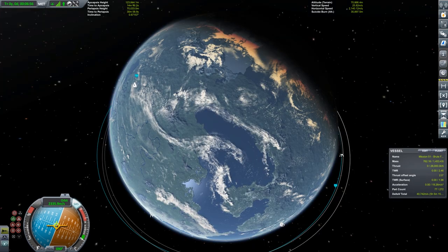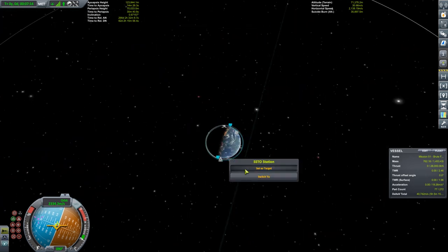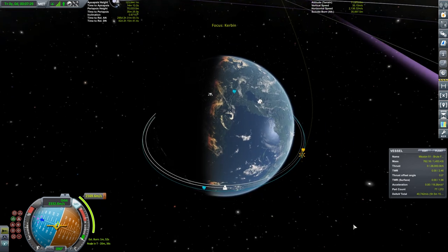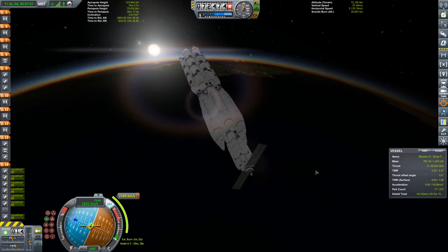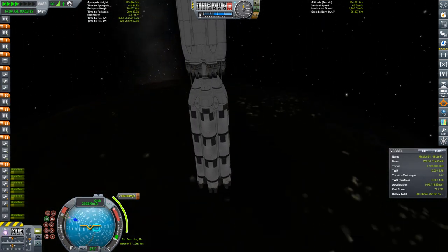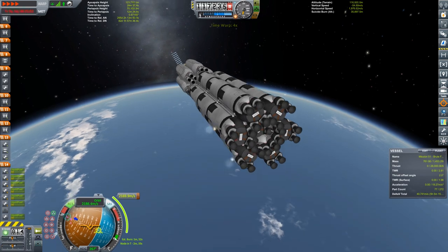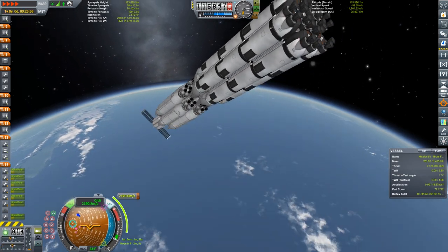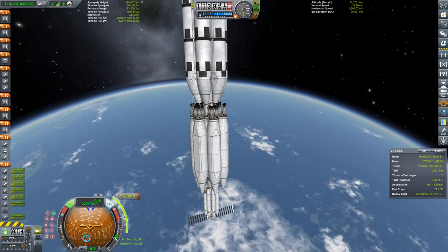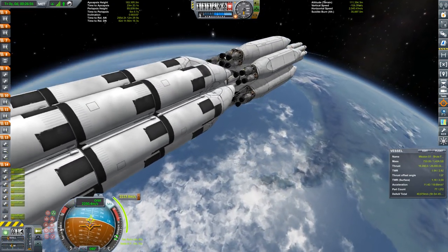Ted Frye Kerman is in a retrograde solar orbit in between Eve and Kerbin. What that means is we first need to reverse all of Kerbin's orbital velocity. Kerbin alone orbits the sun at almost 9,300 meters per second. We need to basically completely flip that orbit — first remove that 9,300 meters per second, and then add another 8,000 or so meters per second to bring our orbit right up in between Eve and Kerbin in a retrograde solar orbit.